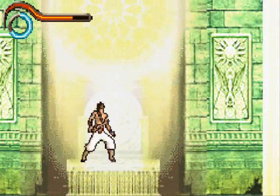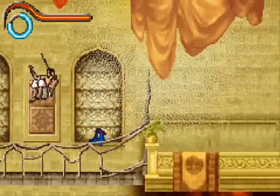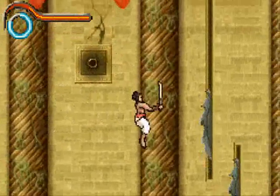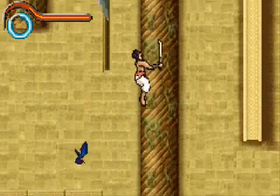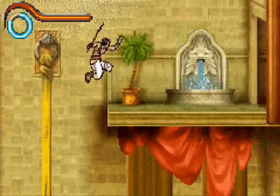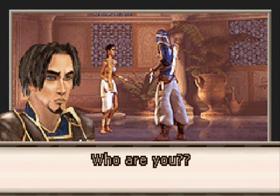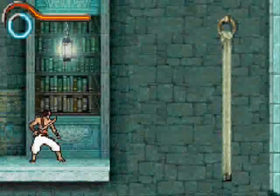We have the double jump now — makes a cool little sound when you jump the second time. In the way of many platforming games, this double jump will be utilized not only to help us platform but to open up new areas of the game. We'll now be able to climb up this Rapunzel hair. I don't know where I was going with that giant horse stuff — just ignore that I said that.